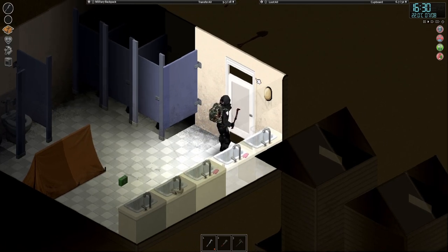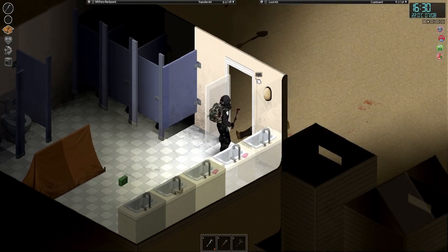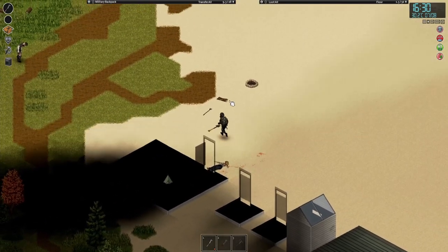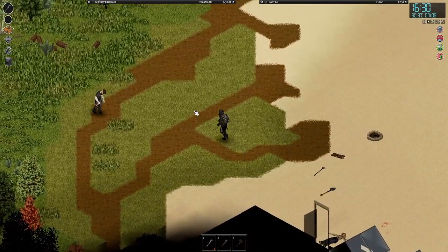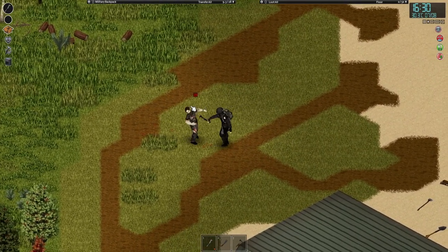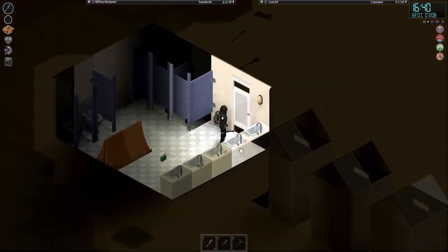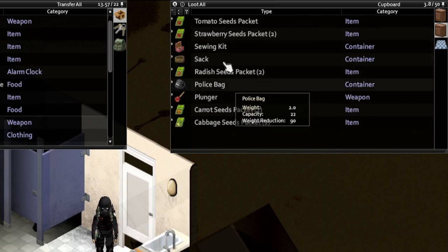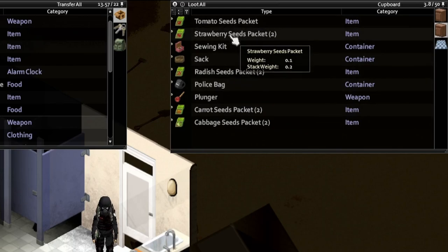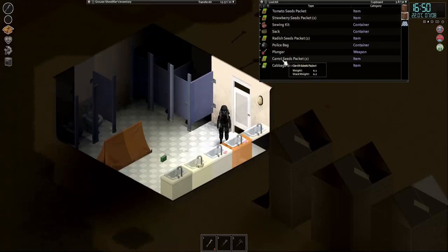There's a zombie at my door. Zombies coming out of the woods here. So what are we missing? Potato, tomato, strawberry, radish, carrot and cabbage. We're missing potato for sure. I can't remember what else, but at least we got cabbage — we'll find some more.